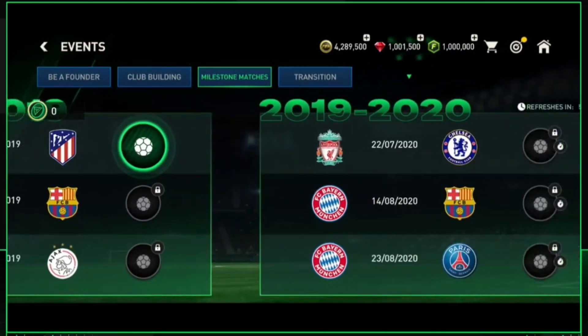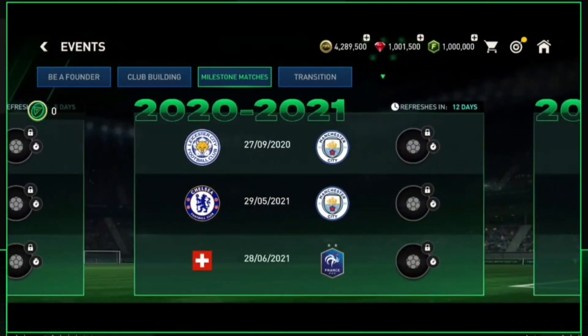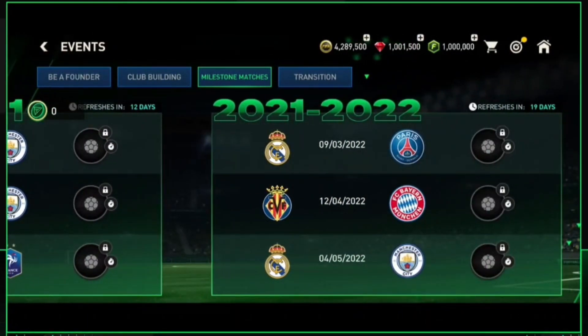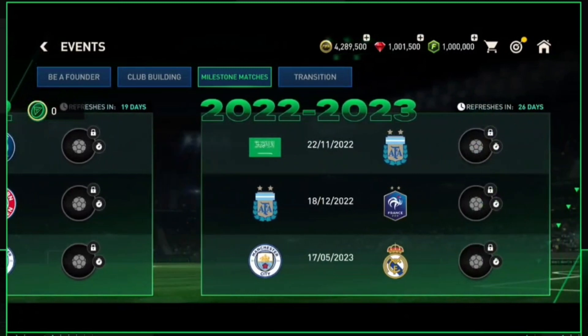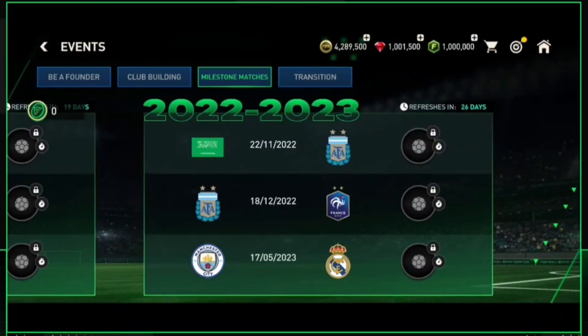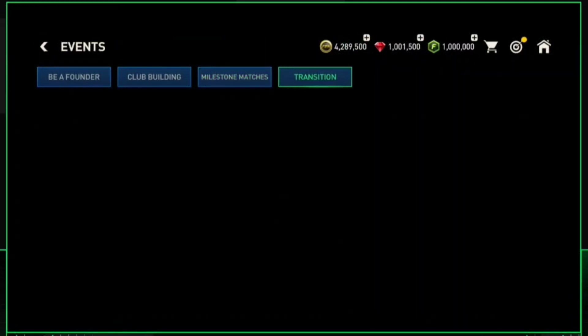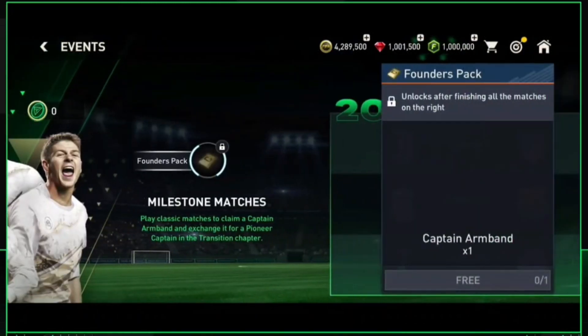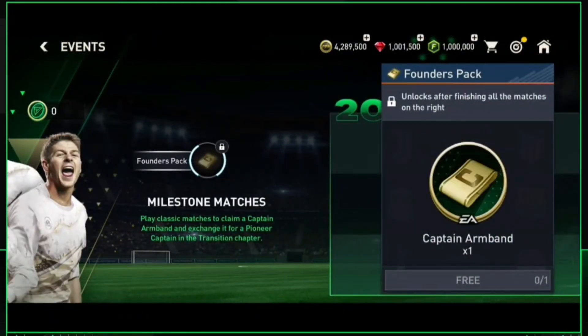Next is the Milestone Matches chapter, which is basically a simple chapter where you just need to play against AI with some default teams. In this chapter you need to play some historical matches from the last five years, like a match between Juventus and Atletico Madrid. In the same manner, you need to play all the matches between 2018 and 2023 to get a captain's armband.